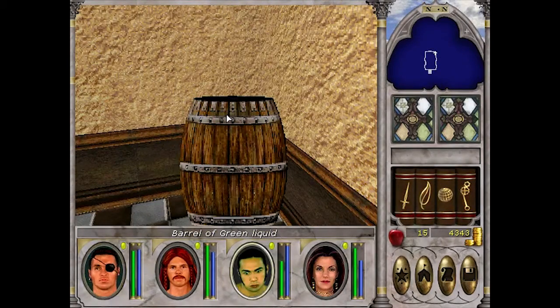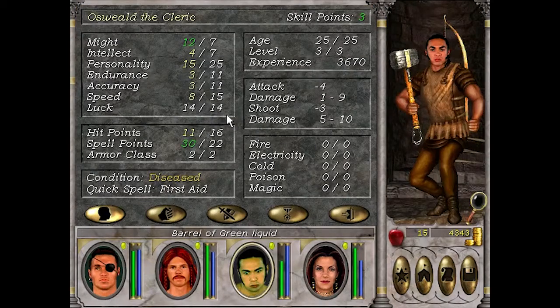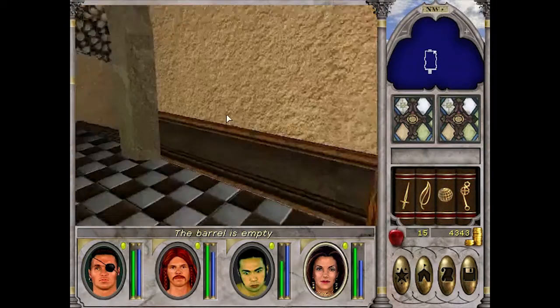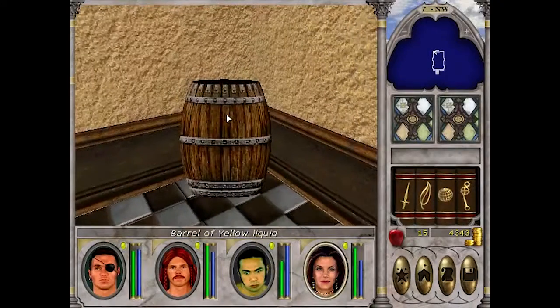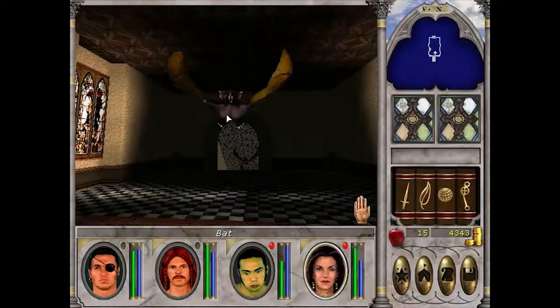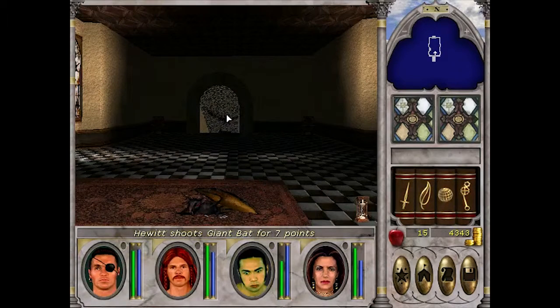A barrel of green liquid. Let's try it on the diseased guy - it can't be any worse for him. It was endurance, but just a single use. We've got yellow liquid here as well - let's try accuracy. We have more of those as well.